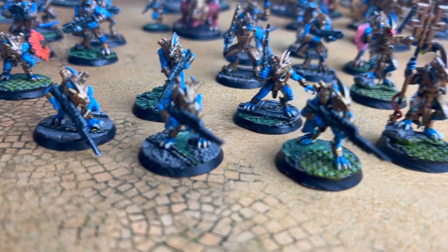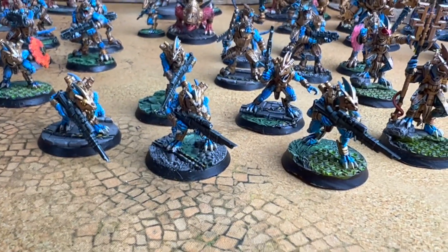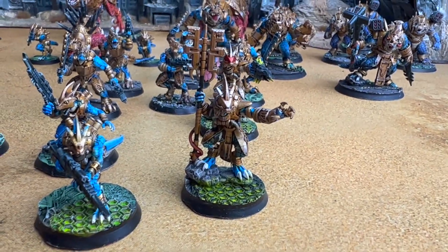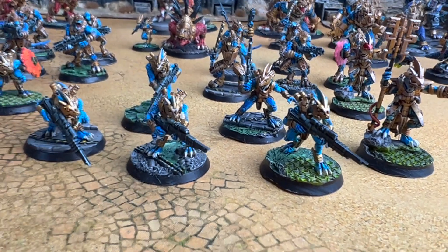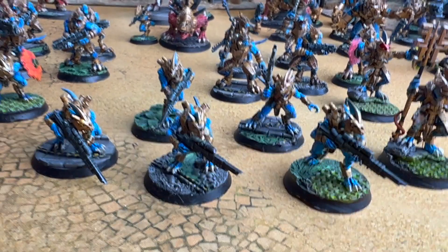Starting at the front, these are the gecko snipers, and there's a gecko leader there which is a psychic. There's another gecko sniper still to be done — he's been printed but they've made them in threes.